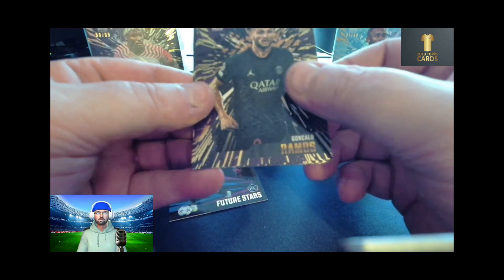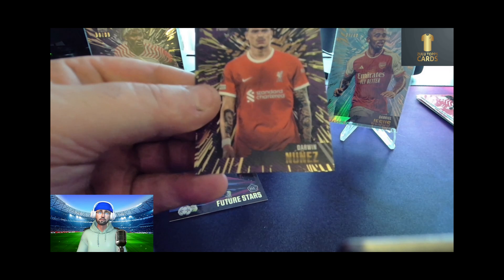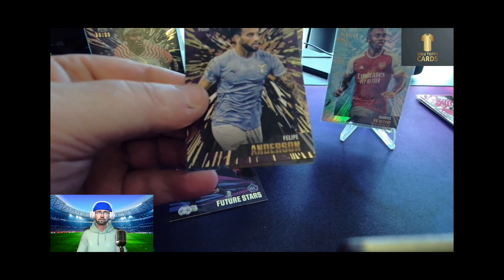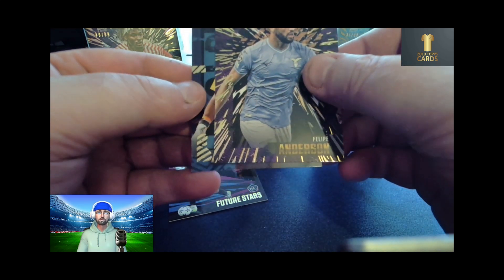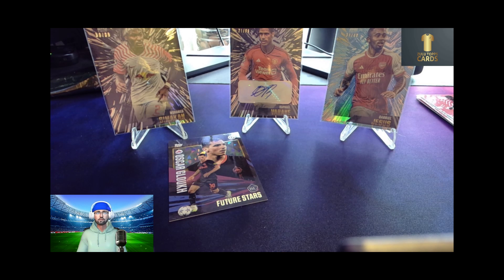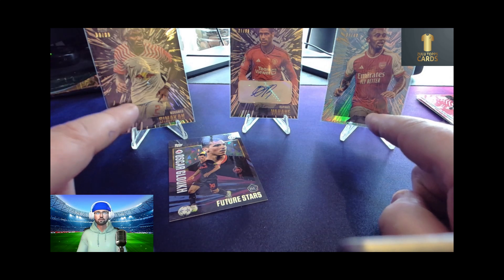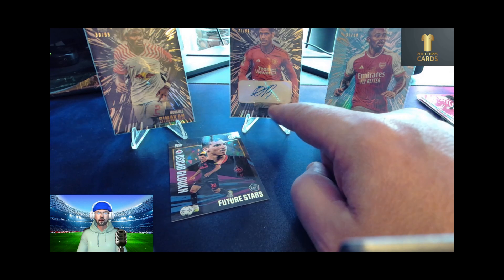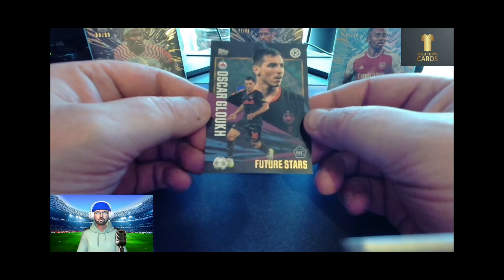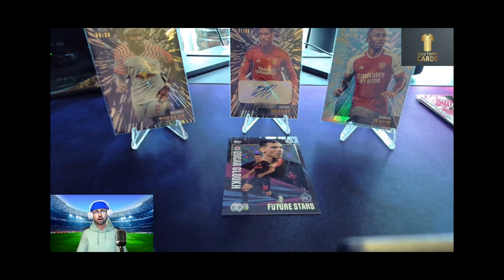We've also got a Gonçalo Ramos, a Ryan Gravenbergh, a Darwin Núñez, a Jarrod Bowen, a Felipe Anderson, and finally another gold Gianluigi Donnarumma. Not a bad pull today — quite happy with that. We have a Gabriel Jesus numbered to 49, a Mohamed Simakan numbered to 99, a Raphaël Varane signature autograph numbered to 99, and I really like this Oscar Cluck Future Stars card — so that's the pull for this week.